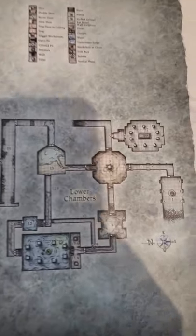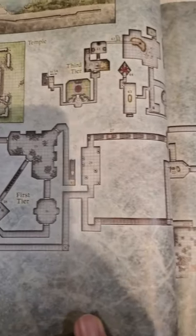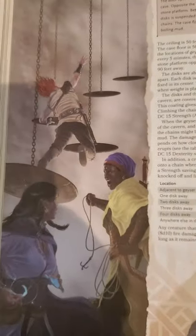Hidden Shrine of Tamoachan, a reverse dungeon crawl which has you trapped in the dungeon and you must now crawl your way out of it. Very unique spin on the dungeon delving design. White Plume Mountain, a fun house dungeon filled with a whole bunch of nefarious traps and unique encounters in your quest to find a whole bunch of awesome relics.